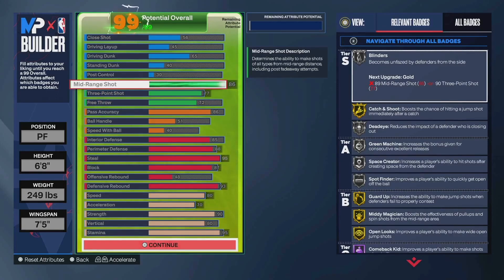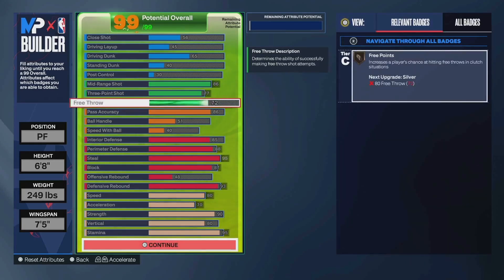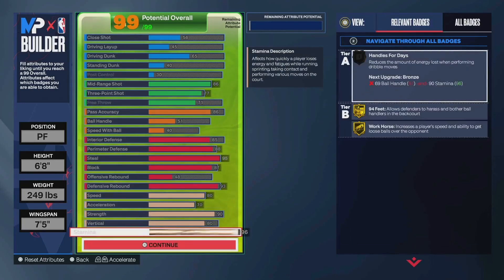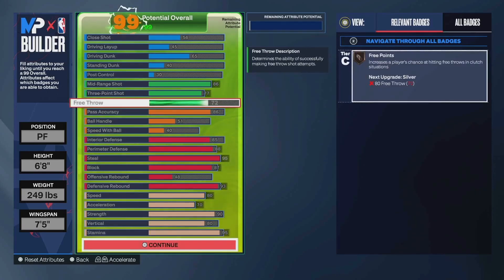You go 86 mid-range, which gives you gold open looks, gold catch and shoot, silver blinders, silver deadeye, all that stuff. This threshold is very important — you get the Terrence Mann jump shot base, which in my opinion is up there with T-Mac, especially for spot ups. 77 three-ball is kind of my minimum threshold I feel comfortable with in the game; you can go 76 if you want, but I just went 77. 72 free throw — if you want 96 stamina, 100% do that, but I personally wanted to try to maximize my free throw.